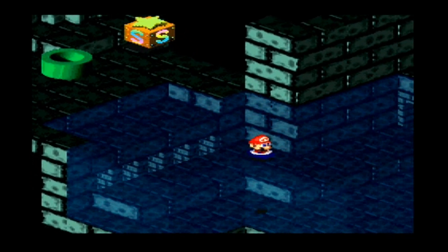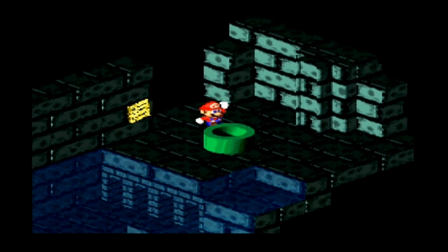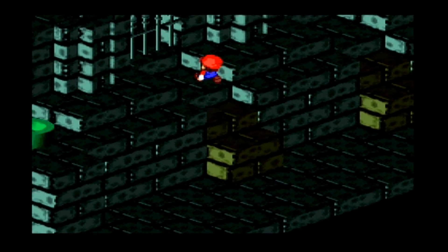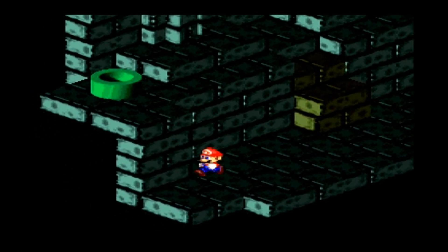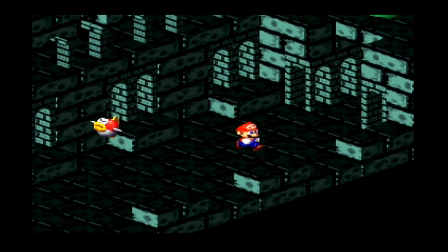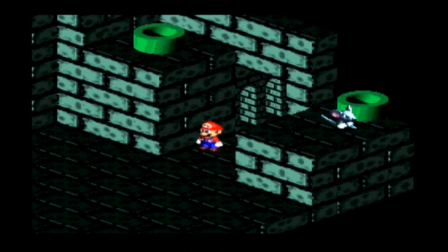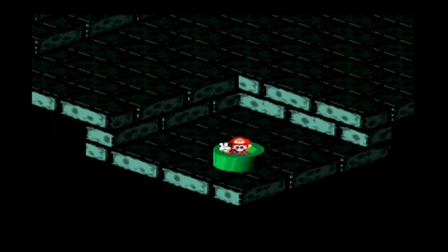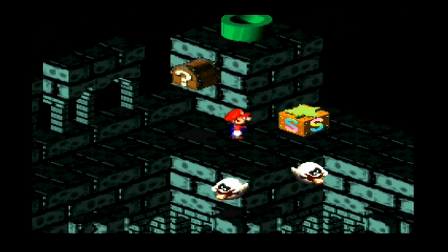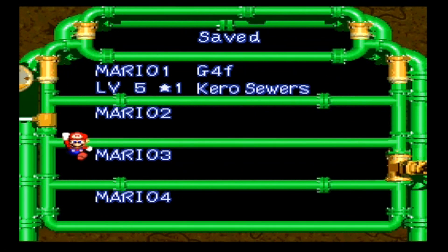We're back with Super Mario RPG in the last part. I went through the sewers and found a switch that let me drain the water. Now I can go this way - the sheep are surviving just fine outside of water. Let's keep going and see if there's anything. We go on that pipe and there's a save block here, so let's make a save.